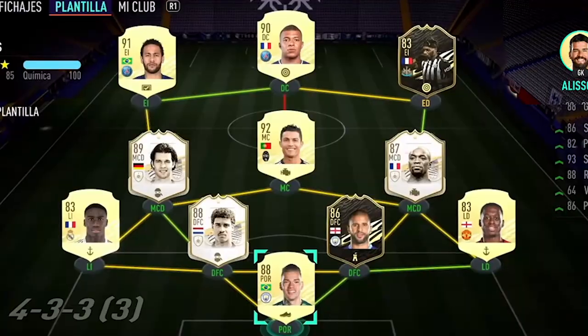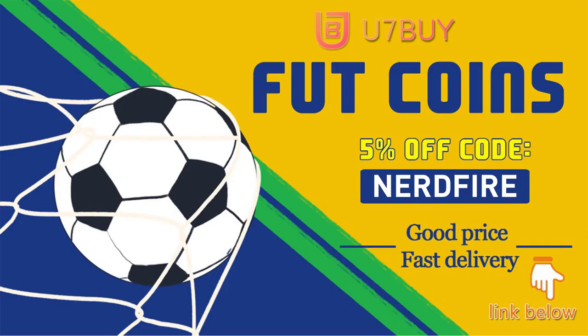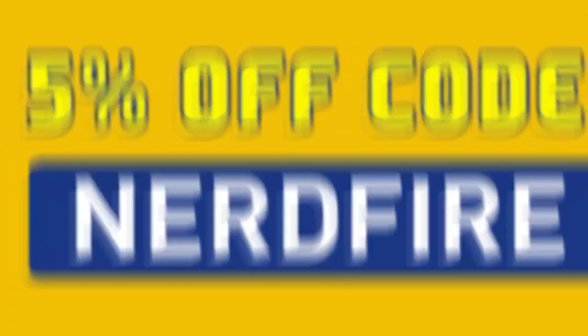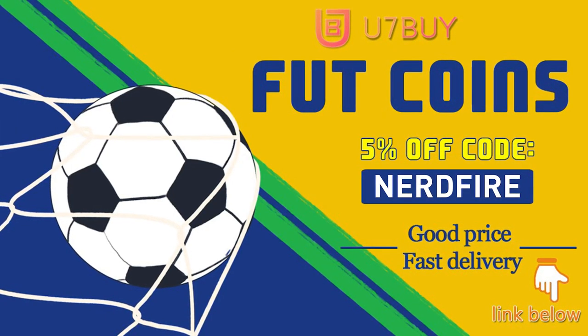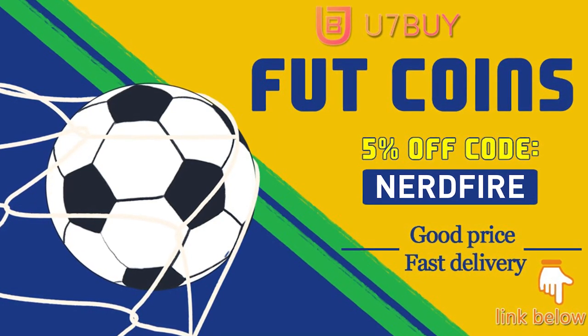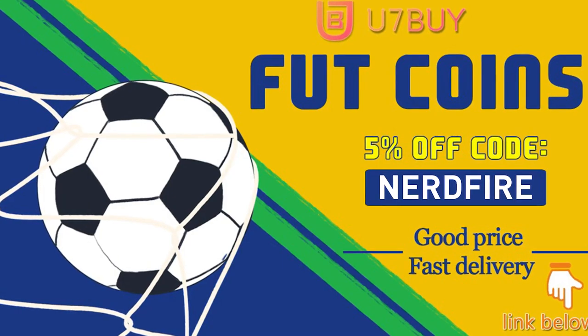Foot champs rewards! Are you facing ridiculous teams and stuck with ones just like this? Head over to u7buy.com and get yourself some foot coins using the code NERDFIRE at the checkout for 5% off your order — it'll be linked in the description. They are cheap, safe, and the most reliable, so make sure you go ahead and check them out and make your team better than ever.